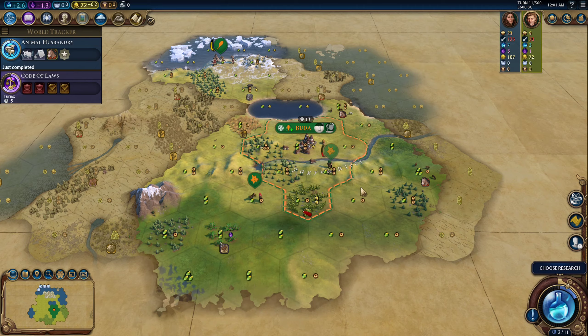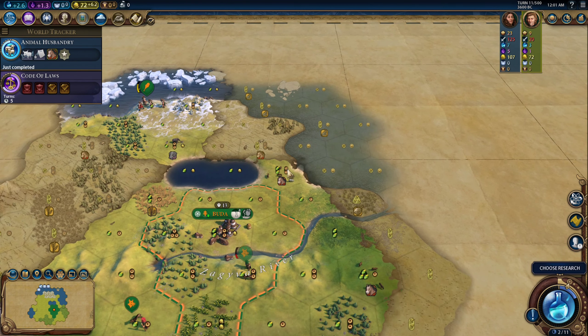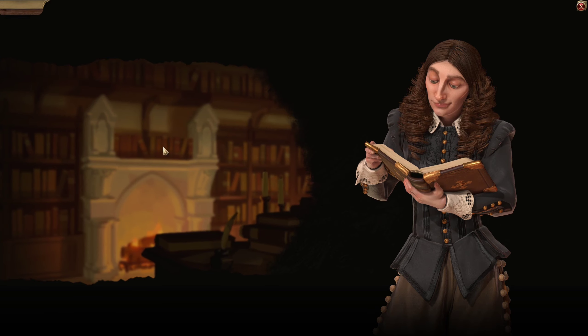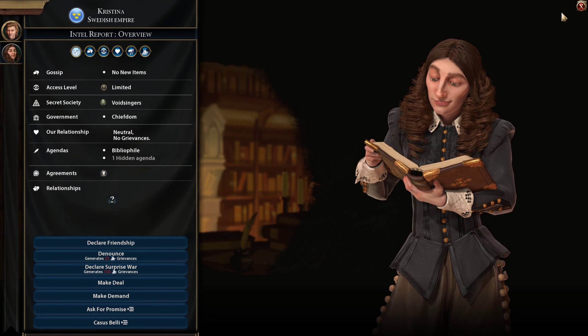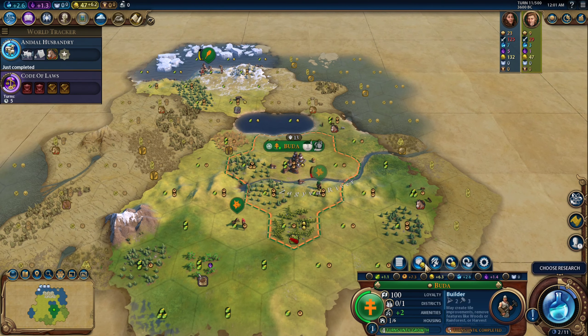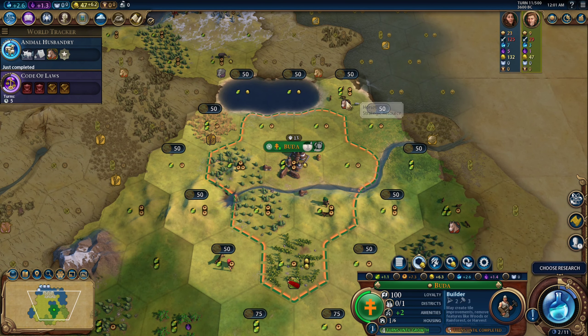Animal husbandry is done. We do have horses in range of our capital — that's really good, that's going to make the capital much, much better. Can I send her a delegation and also buy those horses? Yes, she will accept my delegation. So let's try and buy those horses. Next turn we'll get horses, we'll get a two-two tile.